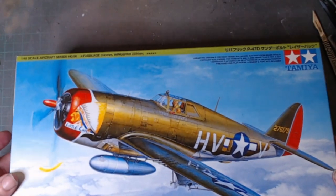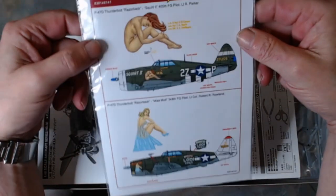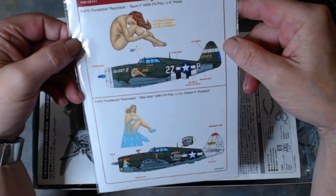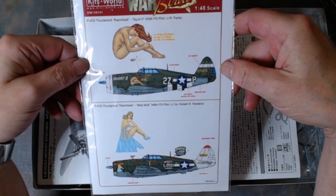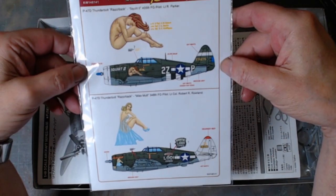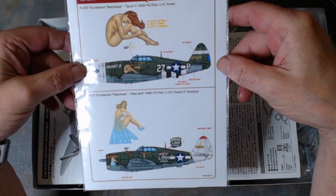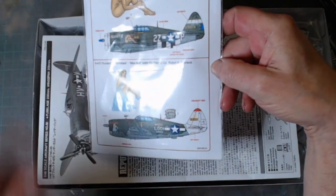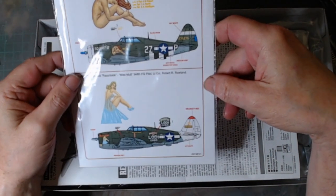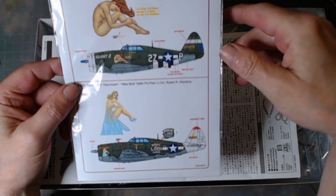So what scheme am I doing? Aftermarket. On here we have got Starboard 2, which is 450 — Parker. And this 'Mutt.' Roland. This is the Pride of Cody — nice scheme. But I'm going for number 2.